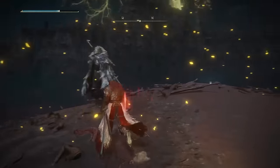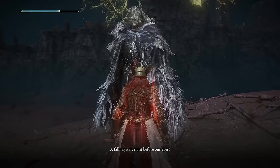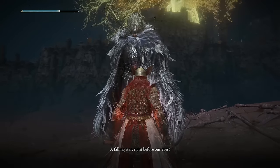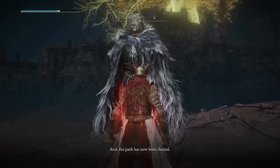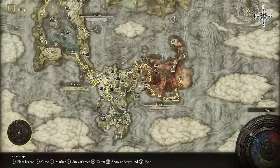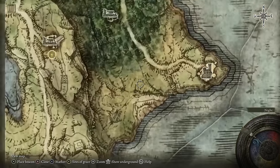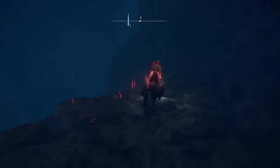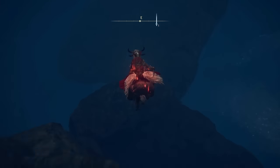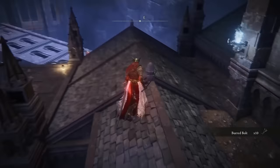After you beat General Radahn, go speak to Blyde again and he'll tell you where to head next. A giant star has fallen, creating a massive crater. On the map, in the beginner zone just below Siofra River Well, there is now a giant hole in the ground. Parkour your way down all the way until you reach the entrance of Nokron, the Eternal City.